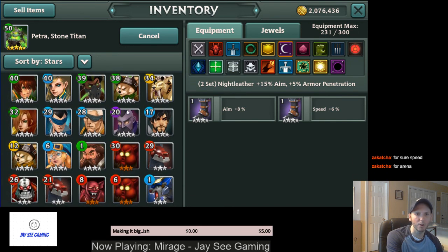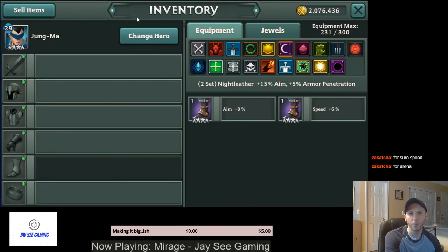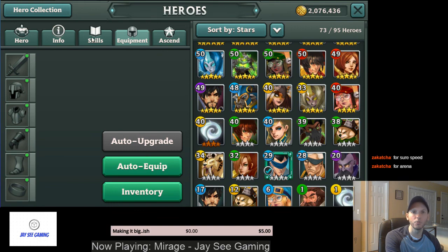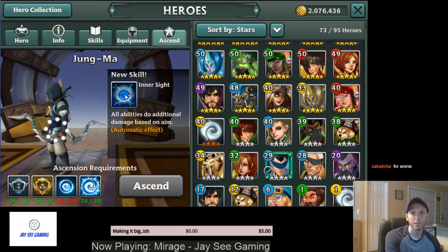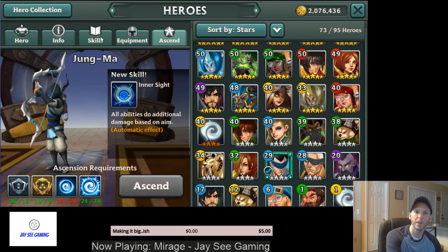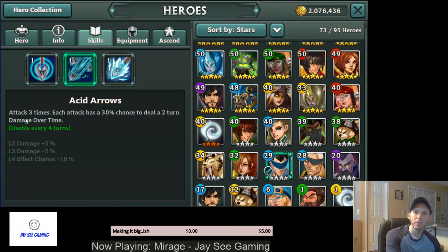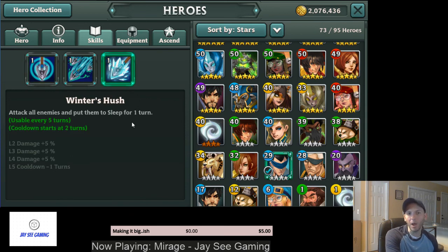For example, I was lucky enough this past week to pull a Water Oath Bowman. If you look at his skills, he does additional damage based off aim, so I probably want some aim on him. But he also has an AOE Sleep, so I might want some speed so he can drop that Sleep on people before they get a chance to move. That's sort of the Alpha Strike team strategy that people talk about.